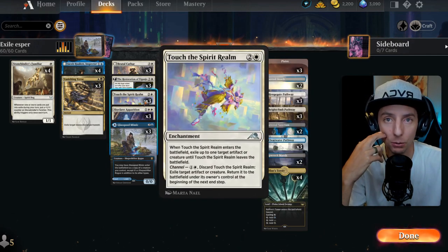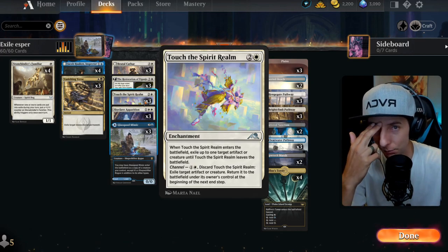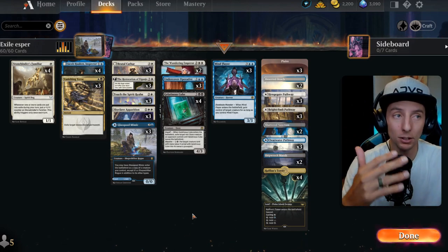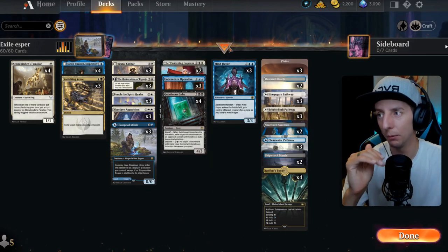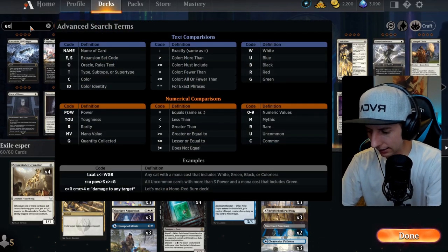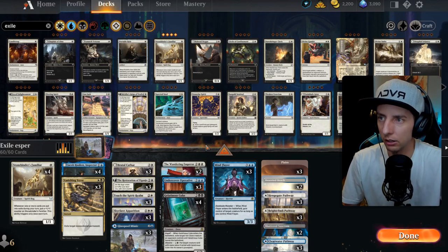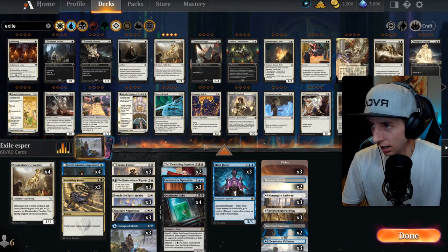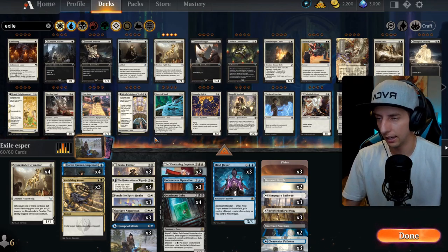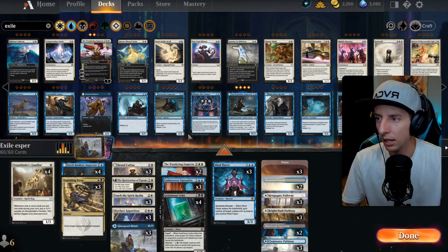Jacob was dealt with really quickly in almost every game — not a bad thing, just means opponents were spending resources to kill it fast because they didn't want it to flip. Paired with Stonebinder you get unlimited free value: tap Jacob every turn to grow the Stonebinder and sift through your cards. Really enjoyed that combination. Also Touch of the Spirit Realm, played both defensively and offensively with its channel ability, is fantastic.